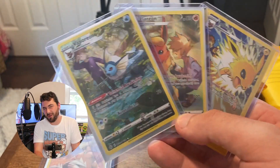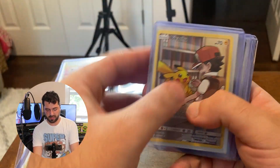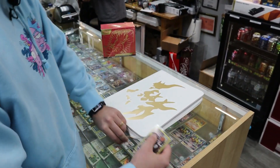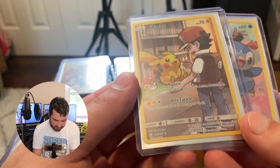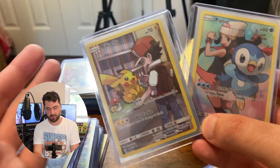This Piplup is really, really nice. I like this one a lot. And just as I'm talking about it, this Pikachu — which I actually did buy in another challenge video — goes along with the Piplup. I believe they're from the same set. Yeah, they actually have the same symbol, which is so cool. I love this little combo a lot.